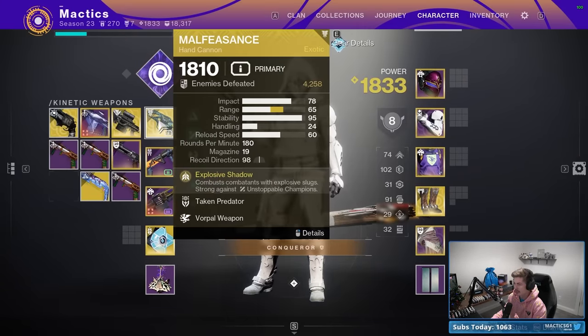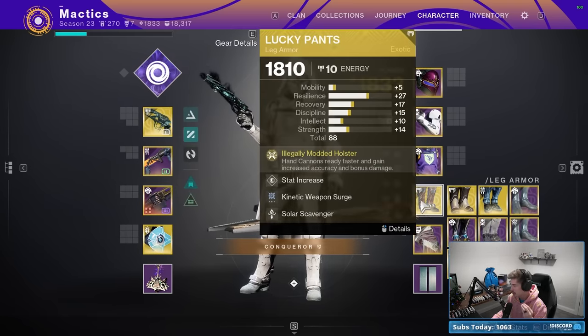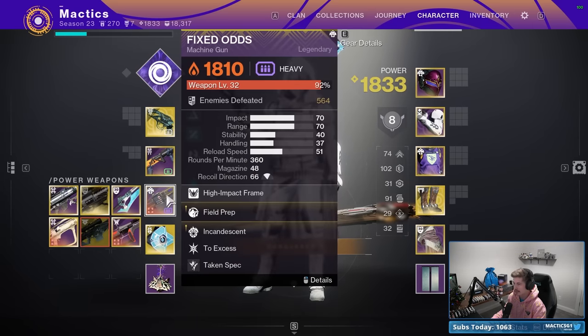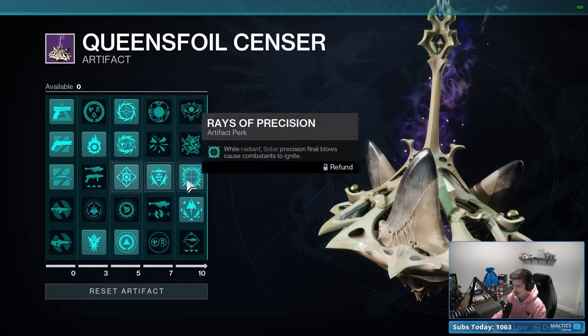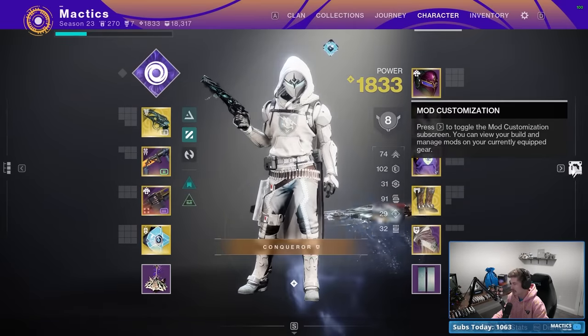As far as our weapons, Malfeasance is amazing in this because it does increased damage against Taken enemies. And when paired with Lucky Pants, you basically one-shot all four of the bosses at the end of the mission. I also love a Disorienting Grenade Launcher, and I like having the Solar Fixed Odds because it synergizes quite well with the seasonal mods. Make sure you have Solo Operative on for this to make it 15% easier.